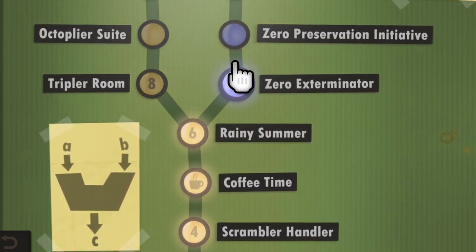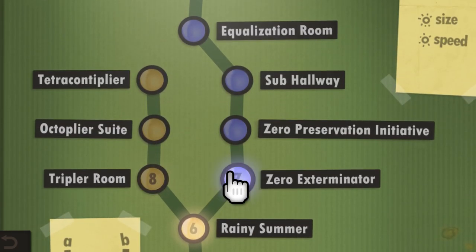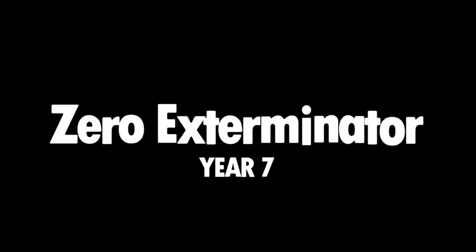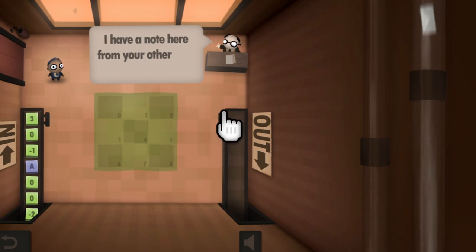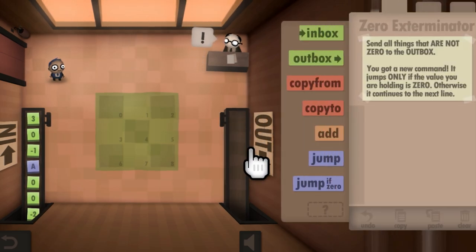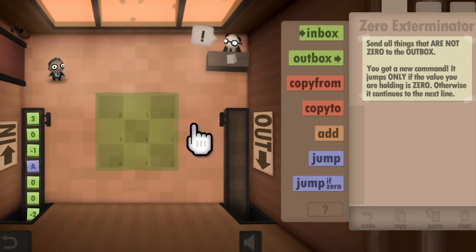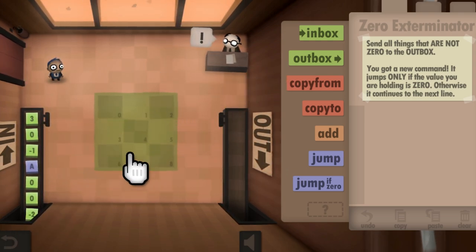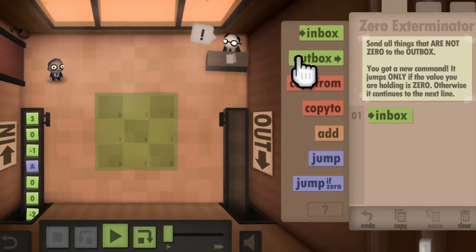And now we come to our first divergence — we've got a triple room and a zero exterminator. I don't know if it's a real divergence or if we have to eventually do both. But that doesn't matter right now because I want you guys to figure the rest out for yourself — I'm going to go ahead and stop here. We've done the first few puzzles and they're pretty cool. I can't wait to see how much more complicated they get — you just have to really pay attention to the actual lines of code. Hopefully you guys enjoyed this. It is out now on Switch for $10. Yes, it's an older game, but it's nice that little bite-sized games like this are on Switch for when you're on the go. Let us know what you think in the comments below — are you picking up Human Resource Machine or any of the other games out today? Don't forget to like the video if you enjoyed it, subscribe for more great Switch content, and we will see you next time. Switch Force out.